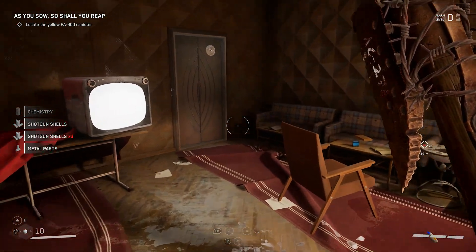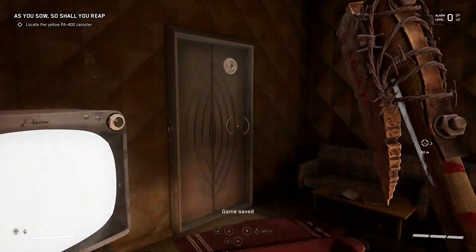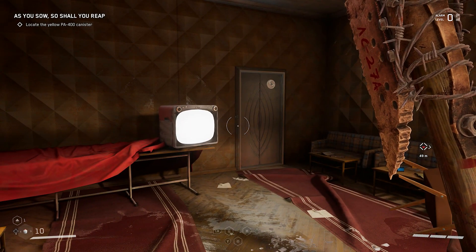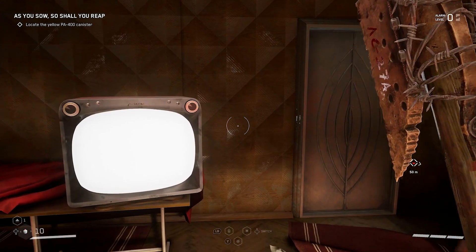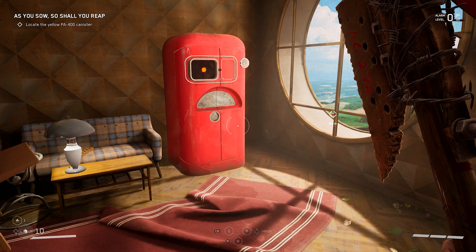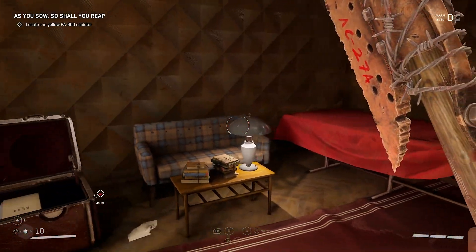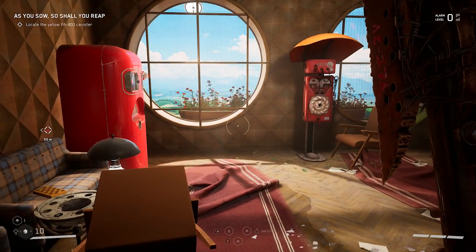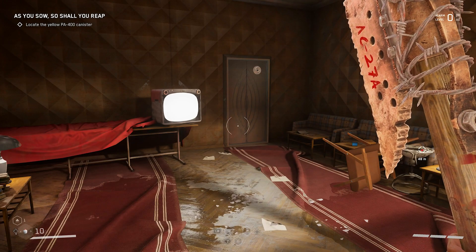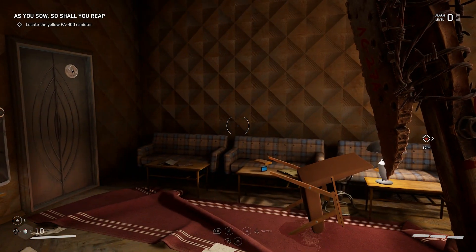Well, I think that is going to do it for another episode of my full Atomic Heart walkthrough. Really hope you guys have been enjoying the game up until this point — I definitely have. I think it's a really, really fun one. The only complaint I have is the lack of ammo, but that just means you have to be a little more careful with your ammo usage. Overall the game is really fun — love the combat, love the story so far. If you guys enjoyed this episode, check out my other previous episodes of Atomic Heart — they're all in the full playlist in the description and at the end of the video. See you all on another episode of my full Atomic Heart walkthrough very soon.